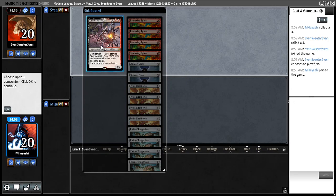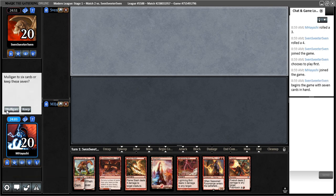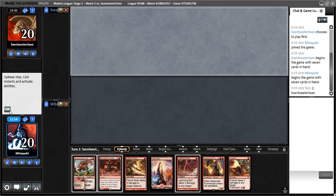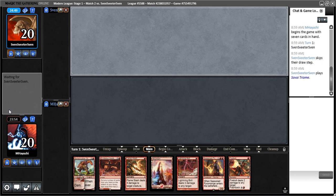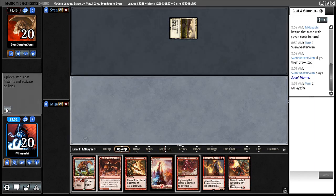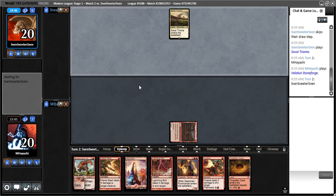Okay, match two, let's get this show on the road. I think I recognize this opponent's username and I think they are on burn — I'm not 100% sure, but I think this hand is okay against burn. Nothing spectacular. Burn is definitely one of the decks that Companionless has an advantage against because we have the option to play Dragon's Claw, although this doesn't look like burn. I will play Valakut Awakening because it's a bit harder to cycle than Forgotten Cave.